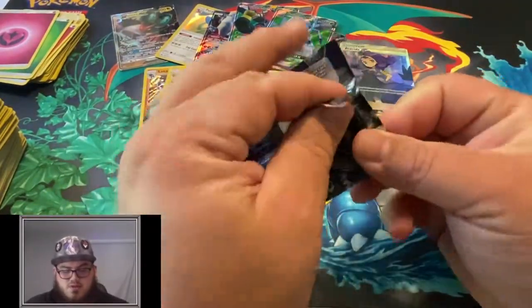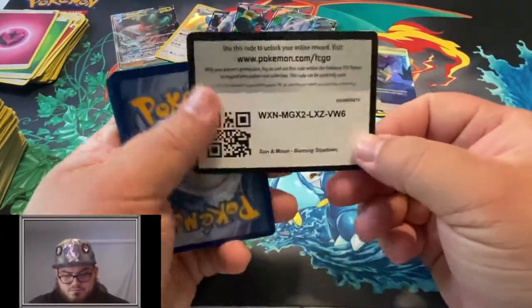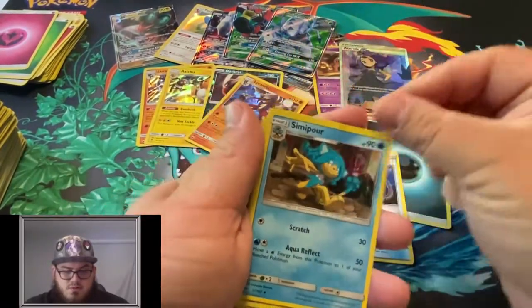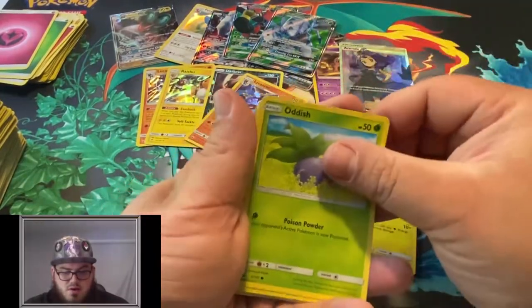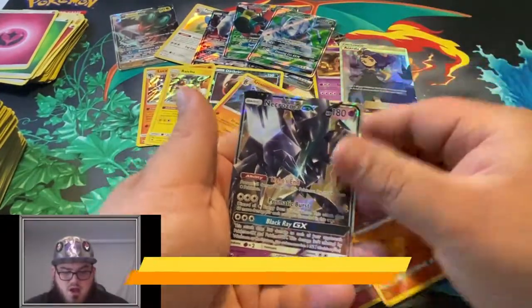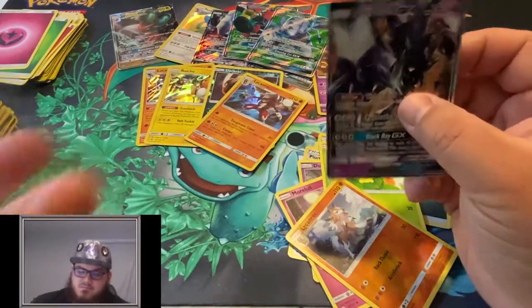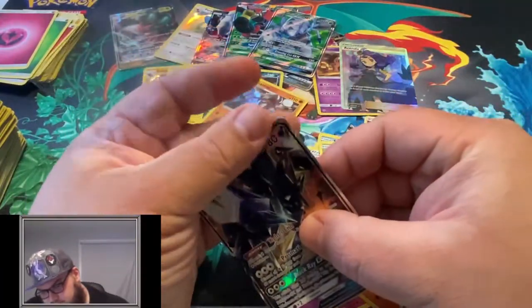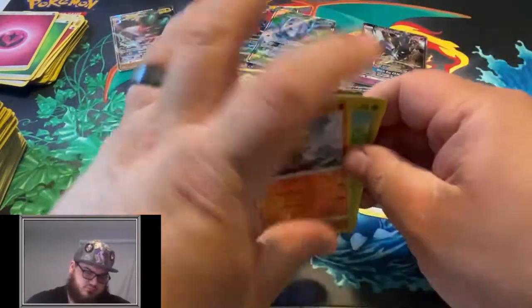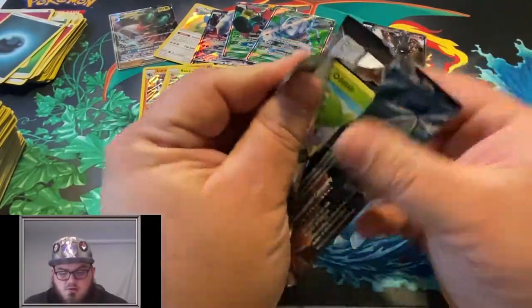That Tapu Bulu - I saw it played quite a bit. I think it was the Tapu Bulu Vikavolt deck. Super Scoop Up, Simipour, Plumeria, Tynamo, Oddish, Duskull, Morelull, Caterpie, Reverse Lycanroc, and a Necrozma GX. I think that's our third Necrozma, but we will take it. This box is turning out to be quite a good amount of ultra-rares.